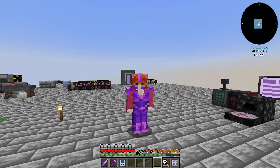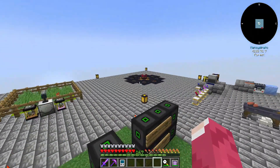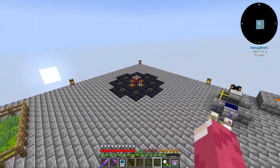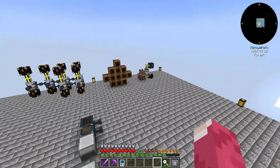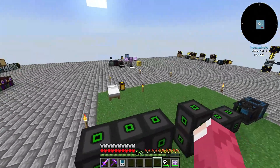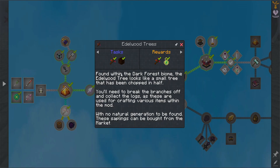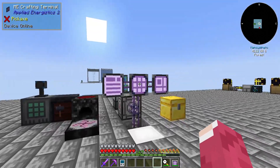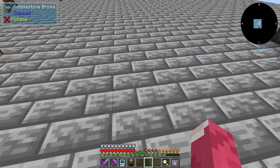Hello everyone and welcome back to another episode of All the Mods: ATM to the Sky. In the previous episode we started between Arcanas and Forbidden Incarnus, and a bit in Create. Not many things have changed — I just got this Eldwood item, which is about a dark forest biome, but since I don't have one I bought it from the marketplace we have right here.